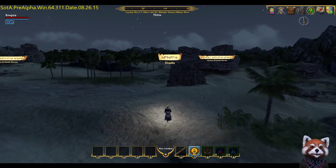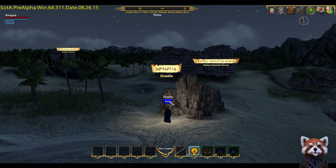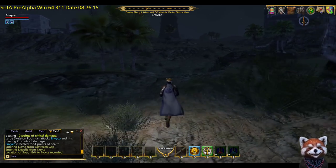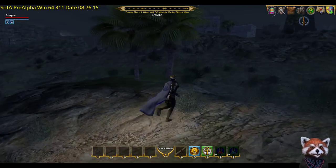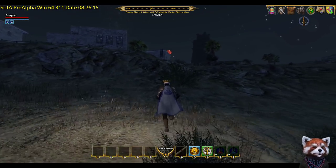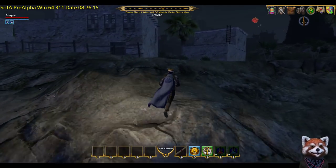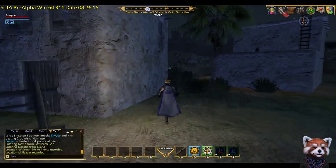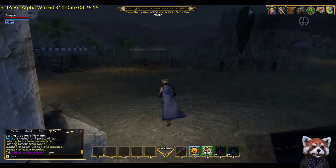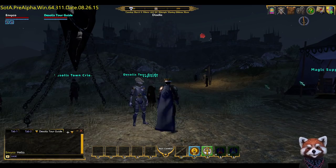Now we're heading straight over to Desolace and entering. This is probably one of the easiest tour guides to find — he's literally in the encampment just up the top here, well, at least he should be unless he's been moved. You can see the banker and there he is — the tour guide wearing the hat. Fantastic.